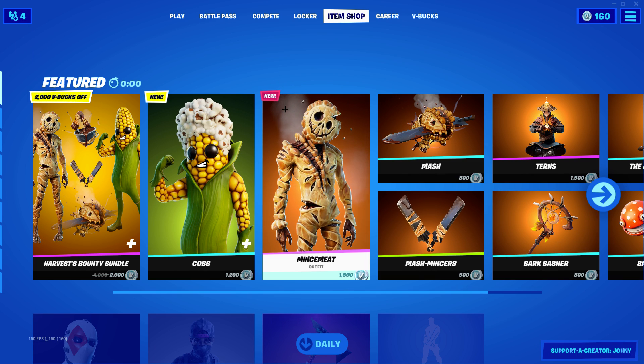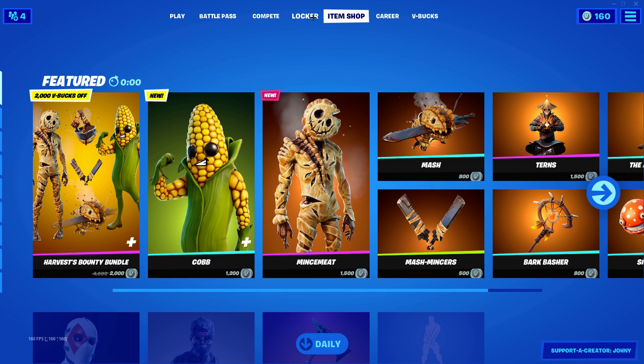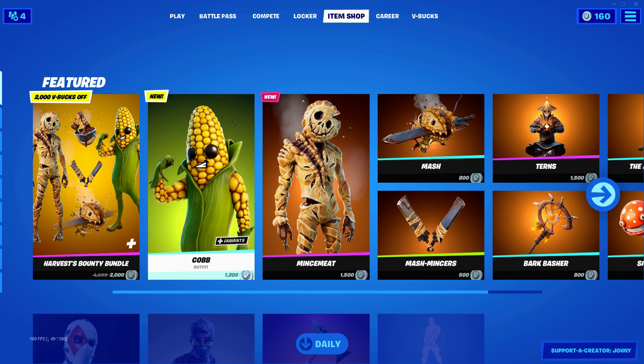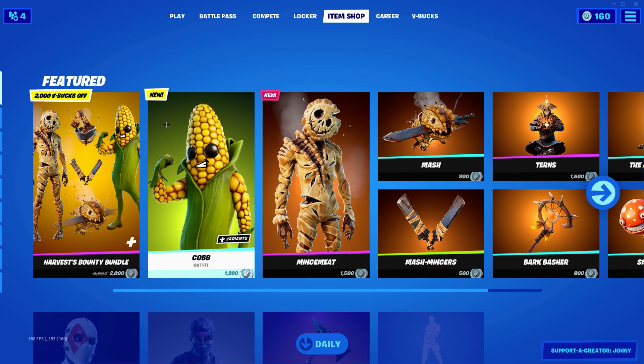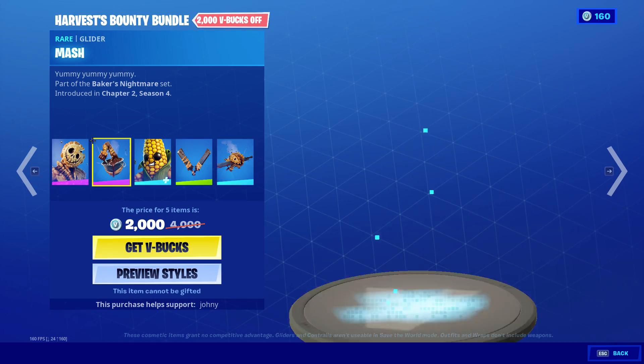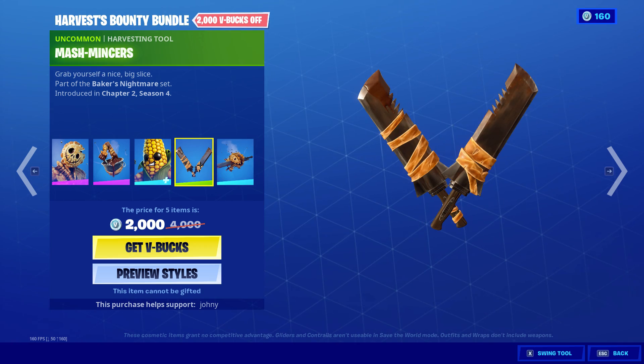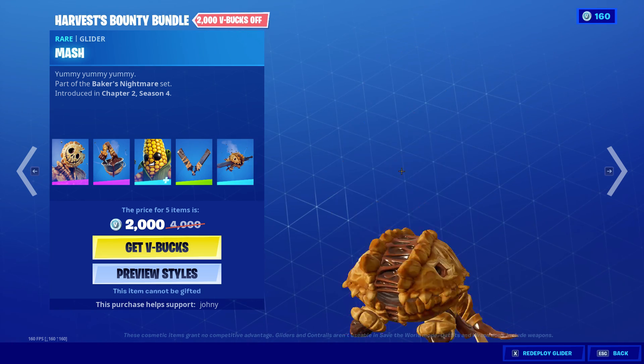It's taking a second — what's going on, it's not refreshing. Do we have the same item shop? All right, so Mincemeat, Stir Baby, Cob, Mash Mincers, and the Mash Glider.